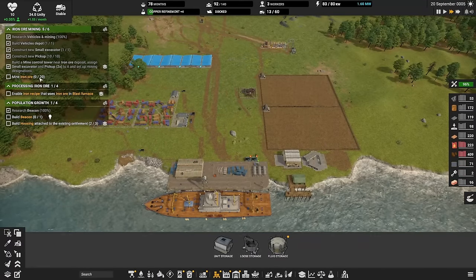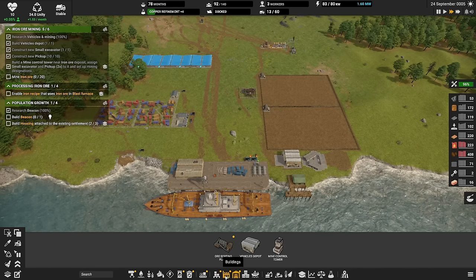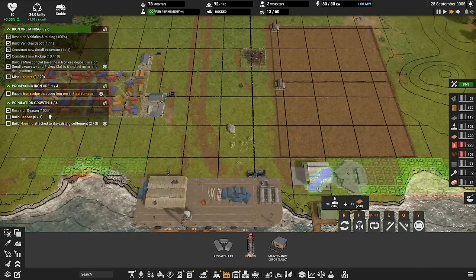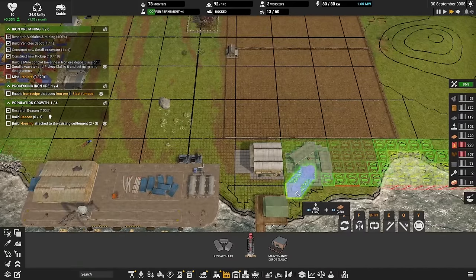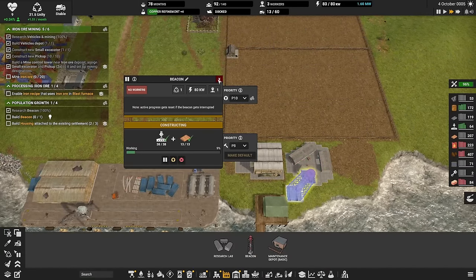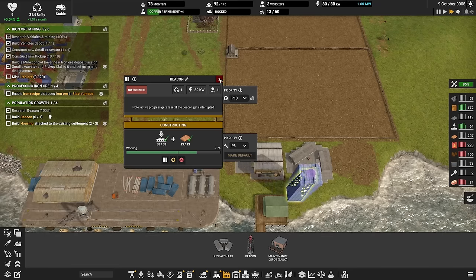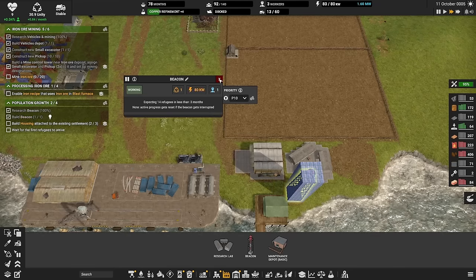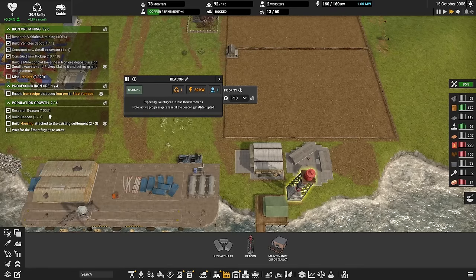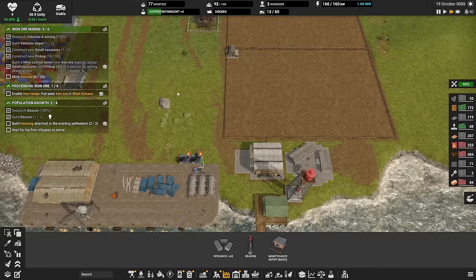The beacon is basically for attracting more people to our colony. We're going to build it quickly. What it does is every six months or so, it'll attract some people and they'll bring some stuff along, which is really nice. We have 14 refugees coming in less than three months — great. We can get up to 140 people.